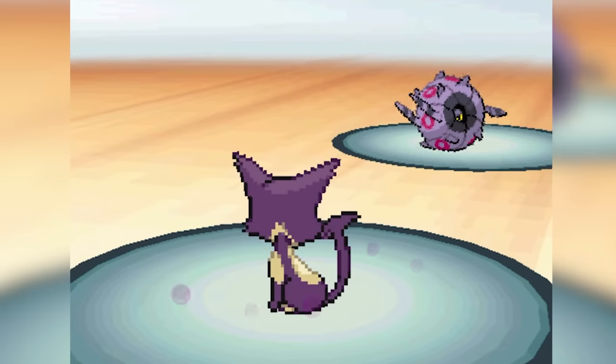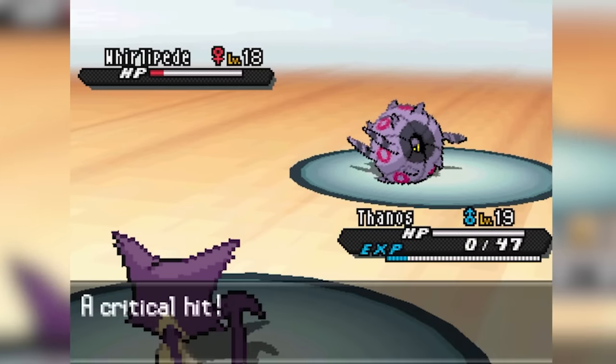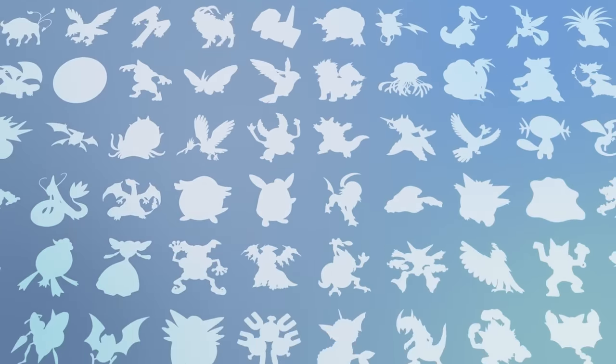So as you can see, there is a lot to think about when doing a Nuzlocke of Black 2 and White 2. Like in all Nuzlockes, things can get really messy very quickly. But one thing that's never messy is my personal hygiene routine, thanks to the sponsor of this video, Manscaped.